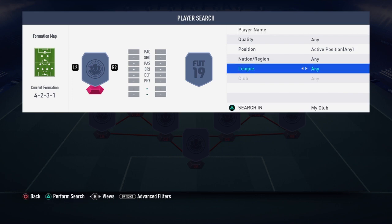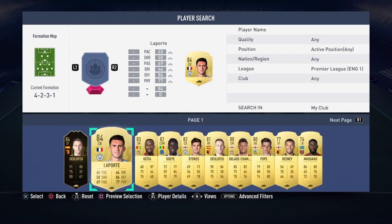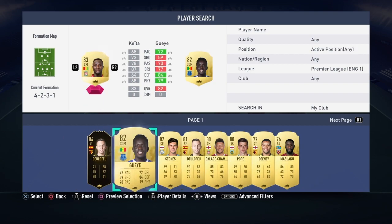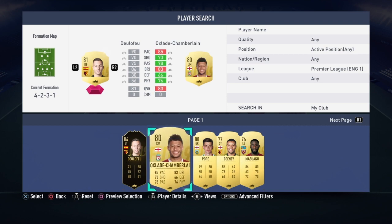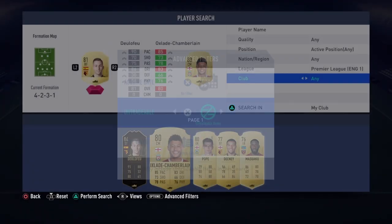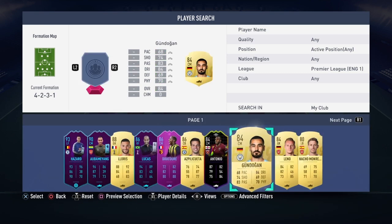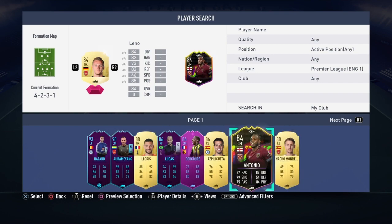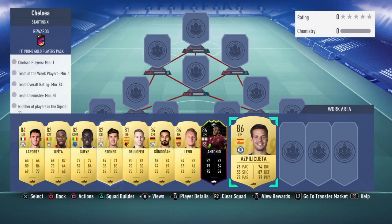Let's see what we've got in the way of Premier League players. Laporte could be used, Keita could be used - it's an 84-rated team. Delafelio can be chucked in; I'll save his inform for the Spanish team purely for the Spanish requirement and needing informs. Leno can go in, Antonio can go in, Aspi can go in as well - it'll do good for the rating.